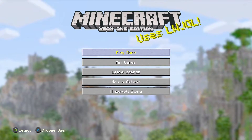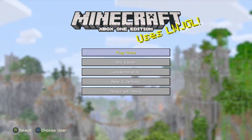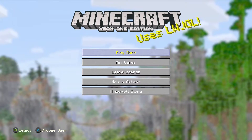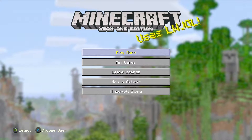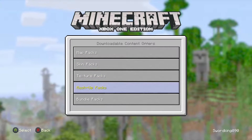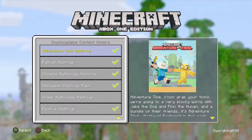Now we're going to be taking a look at the brand new mashup pack — well, at least the skin pack of that mashup pack — because I'm going to be making a live stream with the mashup pack world to explore every little detail. But until then, we're going to be taking a look at the skin pack of the mashup pack, which is the Adventure Time mashup. So let's go down to the Minecraft store, then go down to mashup packs, and there it is — Adventure Time mashup.